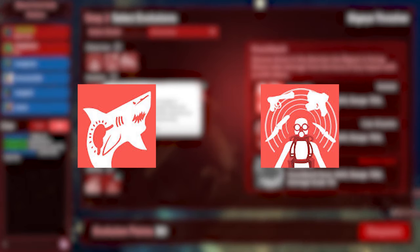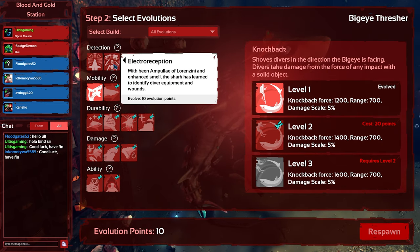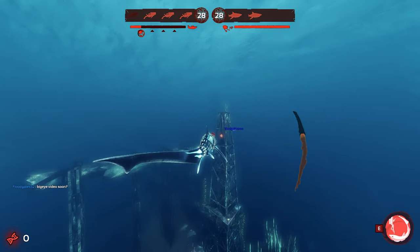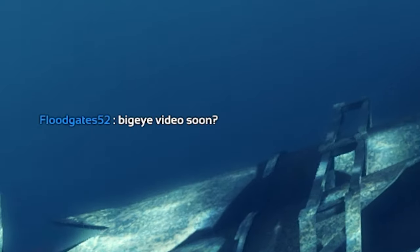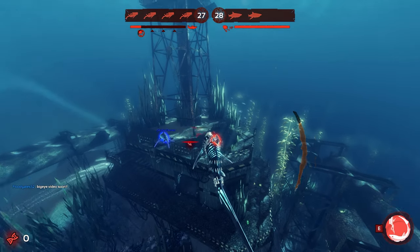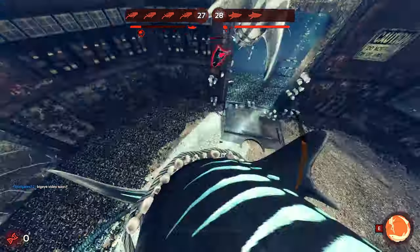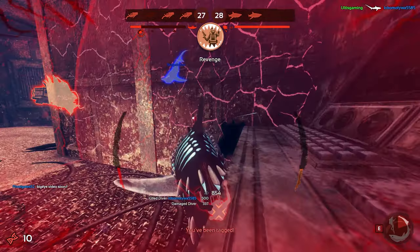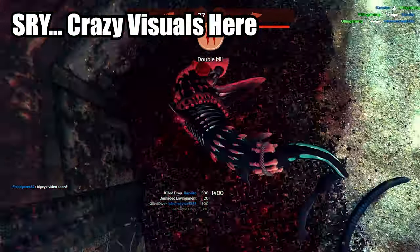I get Hangry and Electra which is hugely beneficial early game — it lets me see the divers' health so I know who to grab, and it also lets me get to the room faster. On my way back, one of the divers in chat says 'Big Eye video soon' — huge coincidence. Anyway, I attack, notice a guy in a corner, tail whip him and he dies. There are two more guys at low health; I grab one and kill him before I die — another two-for-one trade.